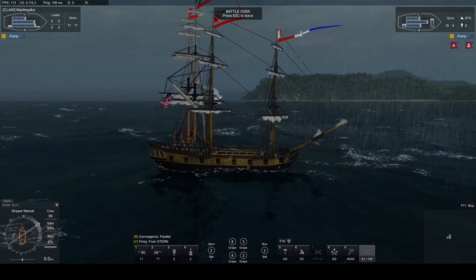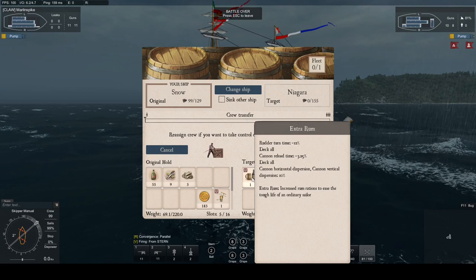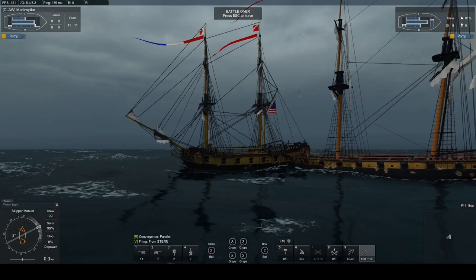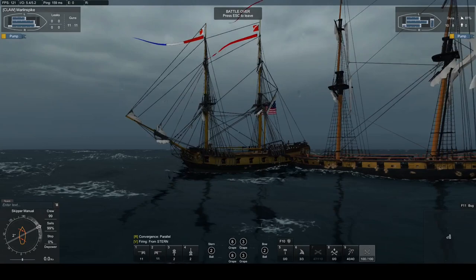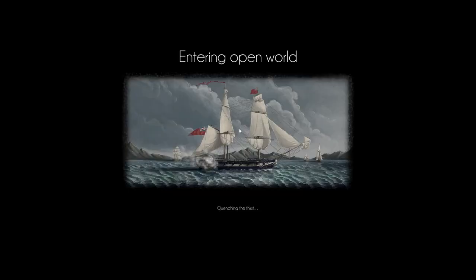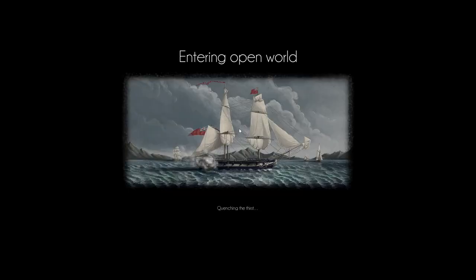Whenever you get into an engagement like this, go through and analyze what worked and what didn't. See what commands worked well and what commands didn't, and figure out under what conditions a command worked well or didn't work as expected. Was your preparation off? Were you well prepared going into it? Were you going up against marines or no marines? It's also helpful to video your sessions and go back to look at the changes in preparation that are happening just before commands are issued. I think you have enough there to go out and take on the enemy in a boarding action.